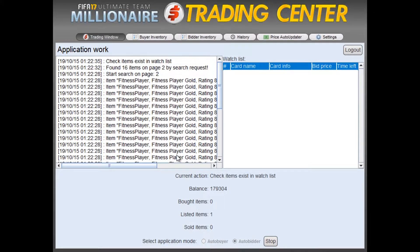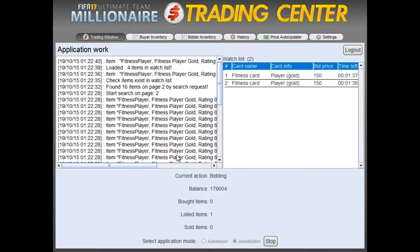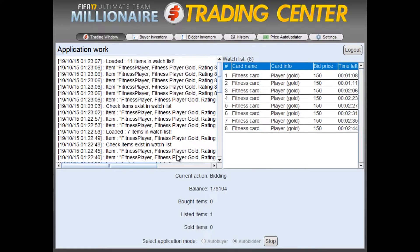It's finding a lot of fitness cards for a 150 bid. The easiest way to make coins with this would just be to keep buying cards for 150 all day and then reselling them for 250, or even 200 for quicker sales.